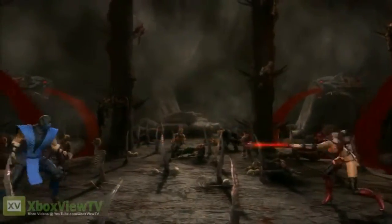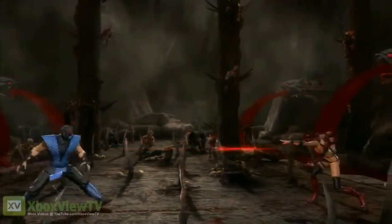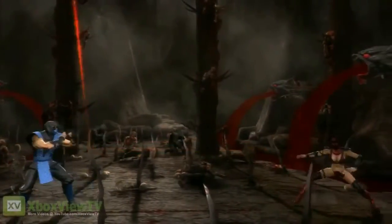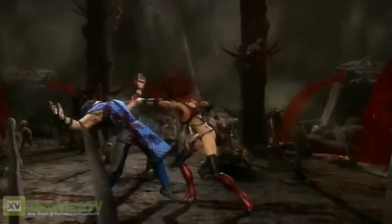She also has this double dagger toss, where it's a very fast projectile, but after you shoot the first one, she can hold it and not shoot the second one and actually dash out of it. Once a player has mastered this, they can actually rifle off the projectiles faster than any other character in the game.